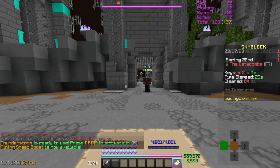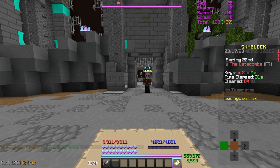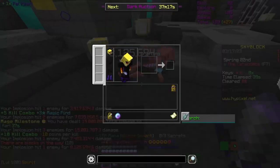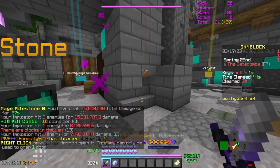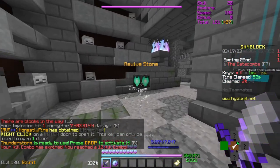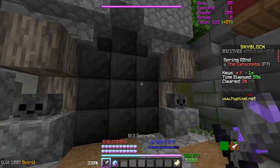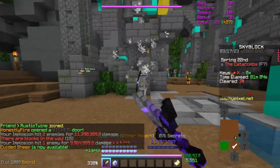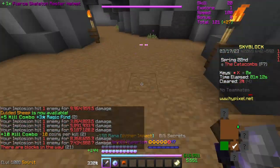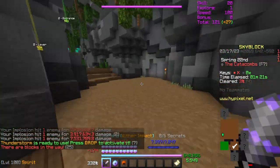Most Skyblock-related mods will have a dungeon map — Skyblock Extras, Better Dungeon Map from ChatTriggers, Skyblock Addons, and many others. There will be two types of rooms shown in brownish color. The first is mob rooms, which simply require you to kill all mobs with a star next to their name. When they die, they drop a wither key, and sometimes a revive stone or super boom TNT. That wither key lets you click the black door to move to the next room. The other type without starred mobs is a mini boss room, which will have a shadow assassin, lost adventurer, or a variant.